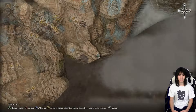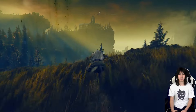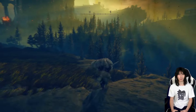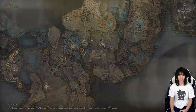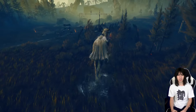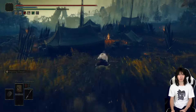So we're gonna make our way all the way down to the Bonny Jail and there's gonna be a site of grace where we can pick up another Scadutree fragment. Scadu Altus looks beautiful, but let's make our way down southeast to this Bonny Jail. It's not actually in the Bonny Jail — it's actually outside of it at the site of grace.